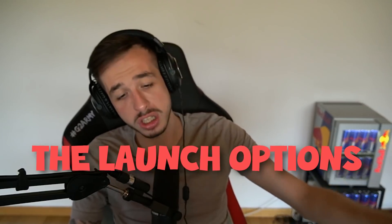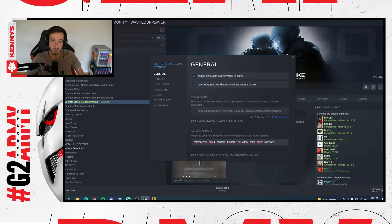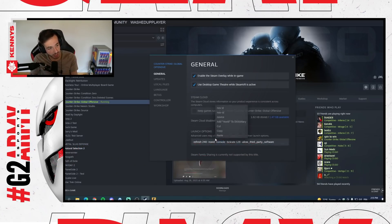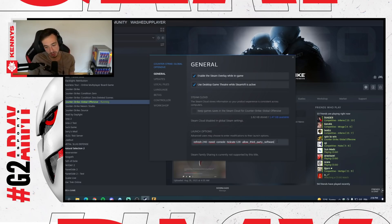Let's jump straight into launch options. Launch options are pretty much the first thing you have to set before entering the game. Refresh rate — mine is set to 240 because my monitor is 240Hz. If you have 60, you don't need to set it, but if you have 75, 120, or 144, you need to put the refresh rate number accordingly. I also have console enabled so it opens when I start the game. Tickrate 128 — mostly to make sure that outside of matchmaking servers, if you're doing a custom game to throw nades and stuff, your server runs at 128 automatically. And the last part is because I'm a streamer: allow low third-party software, so I can stream the game without any issues.